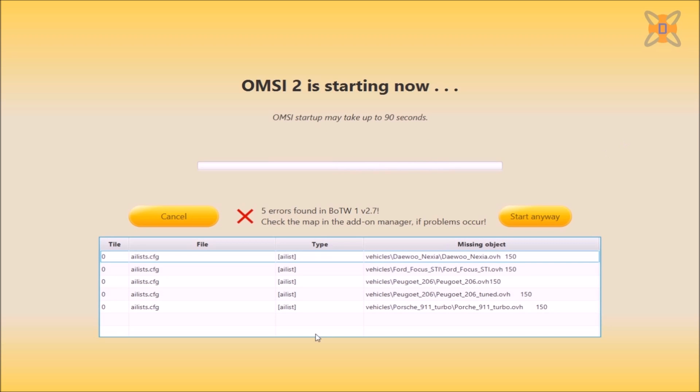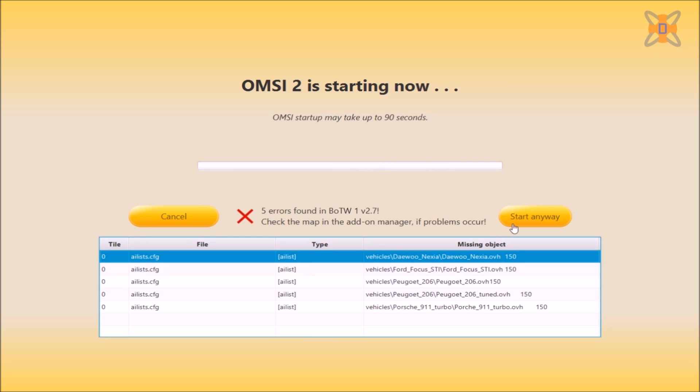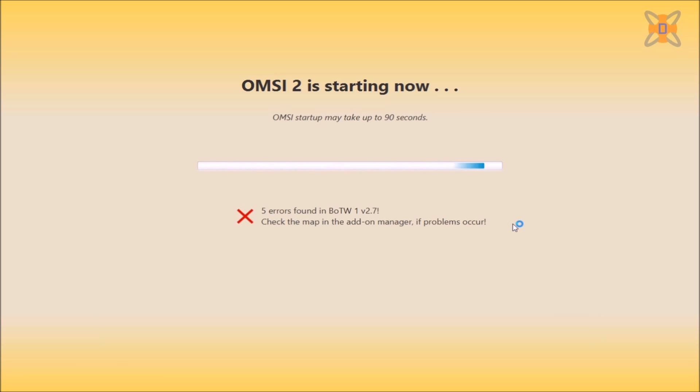This will now launch OMSI. You may have an error — generally if it's something like an AI list issue, click on start anyway. But if you're missing models or other assets, try to look for these through the manuals and download the correct packages. It will now start OMSI 2 where you can follow the on-screen instructions to start the actual journey.